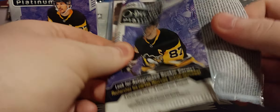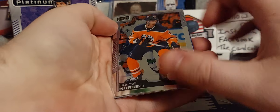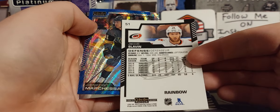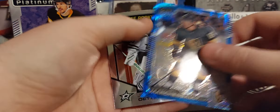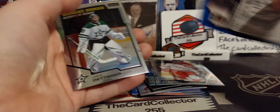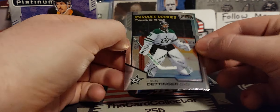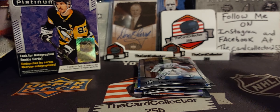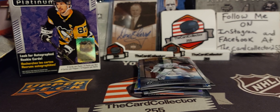This box may be an L but we'll keep going. There's Nurse — very nice rainbow. Jonathan Marcheseau — very cool blue. These are a little warped, and Jake, so not the best box. Let's move on to the next one.